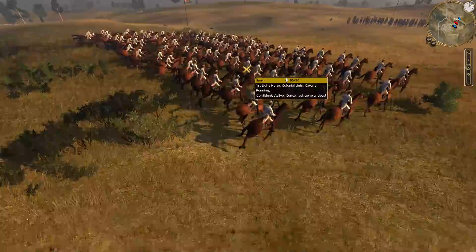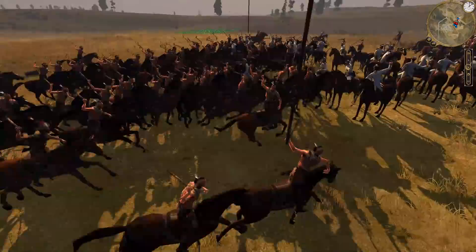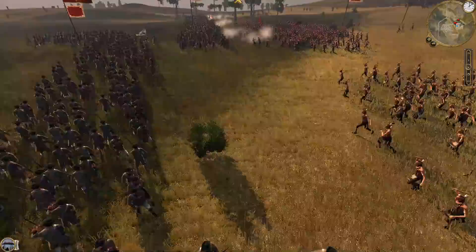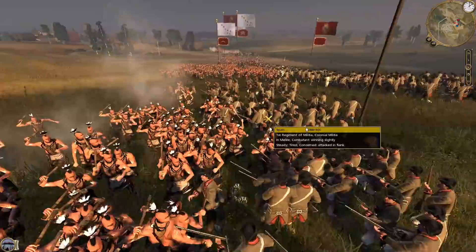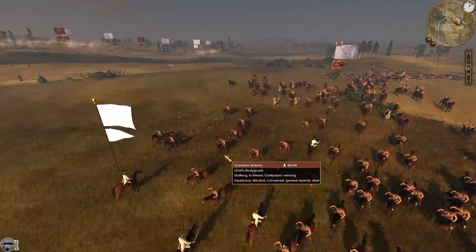Meanwhile their cavalry attacked my cavalry from behind. I did a lancer charge to weaken them and lock them down, and my chief's bodyguards charged in as well. That's a fight we'd almost certainly win, but my good general Anoli actually died right at the start of that fight — a massive shame. At least my attack against their main line went pretty well. They got a few shots off but it wasn't enough for a morale shock, and we completely annihilated the militia with very limited losses. A massive shame that the one man we lost was the leader who provided so many morale bonuses.